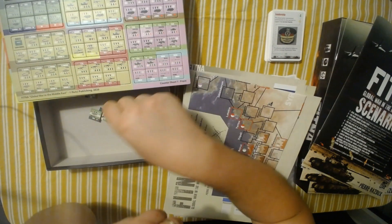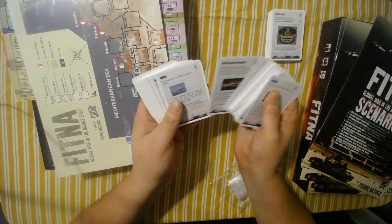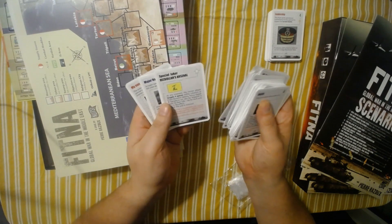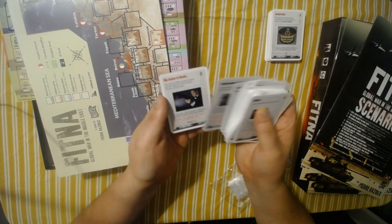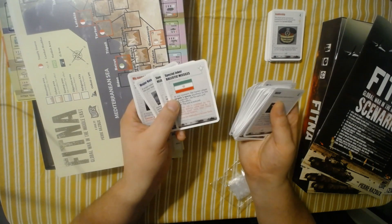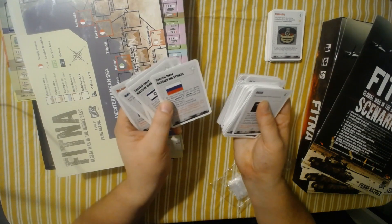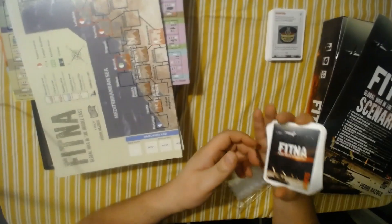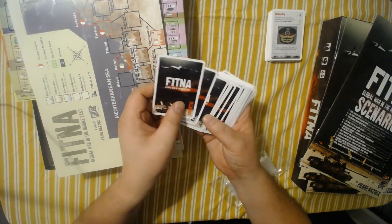So overall it looks like a good one. The cards are a bit no-nonsense — they all have a little flag or a little event picture on them, plus a description. Nicely made and nicely printed as well. It says on the back what they are: Assets, Events, Joker cards.